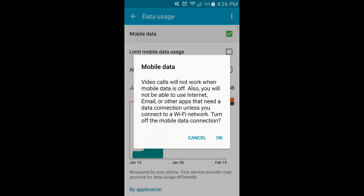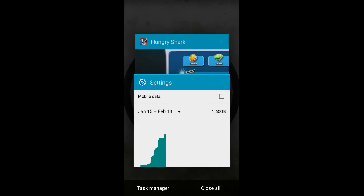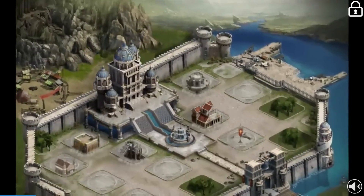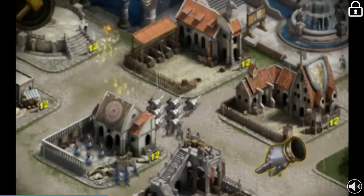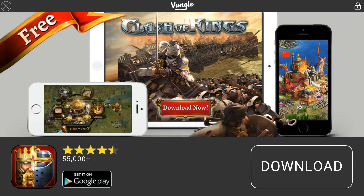What we want to do next is go turn off our mobile data. We should already have our Wi-Fi turned off. Then we go over here and watch one of these videos. I'm just gonna skip over the ads because you guys don't want to watch them — it's a waste of time.